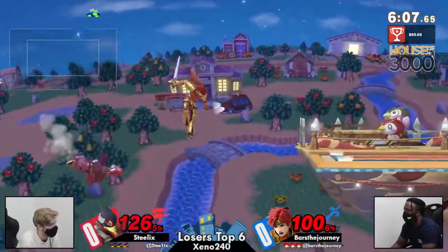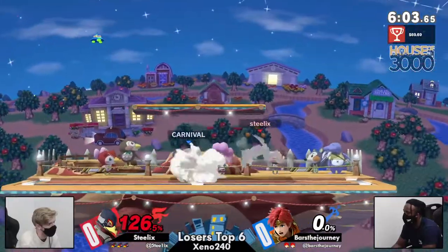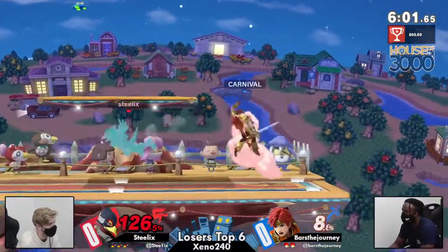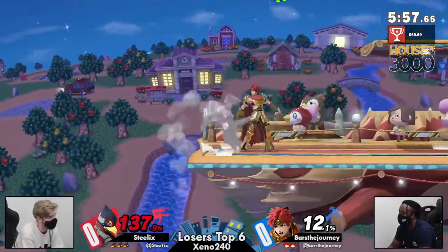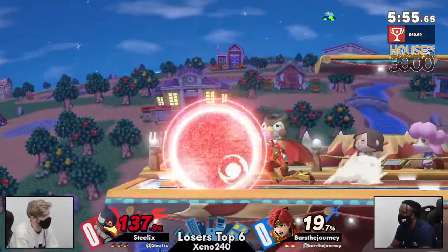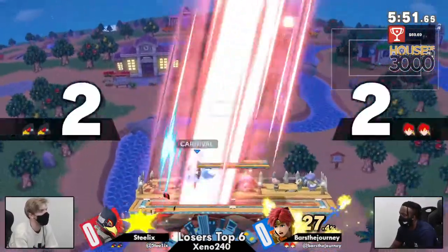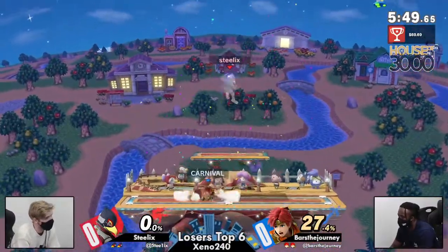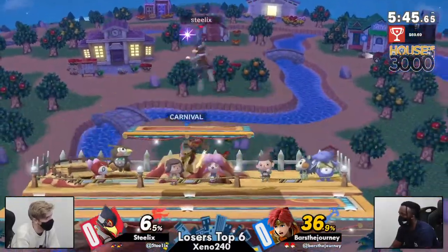Bars off stage — great early up B but doesn't make the ledge. Bars kind of had to do that to not take one of those huge multi-hits that surely would have killed, so just a rock and a hard place for Bars right there. Making it up real quick with the up air — only 27% — extra credit for Steelix right now.